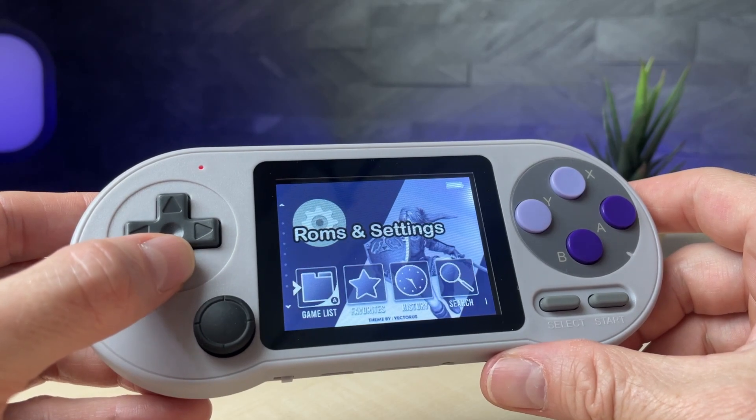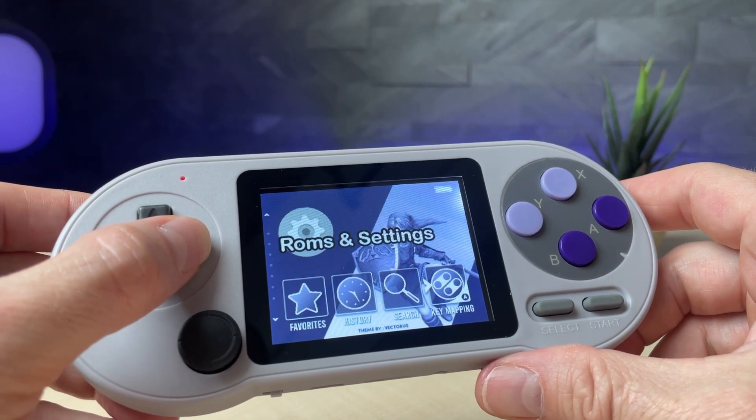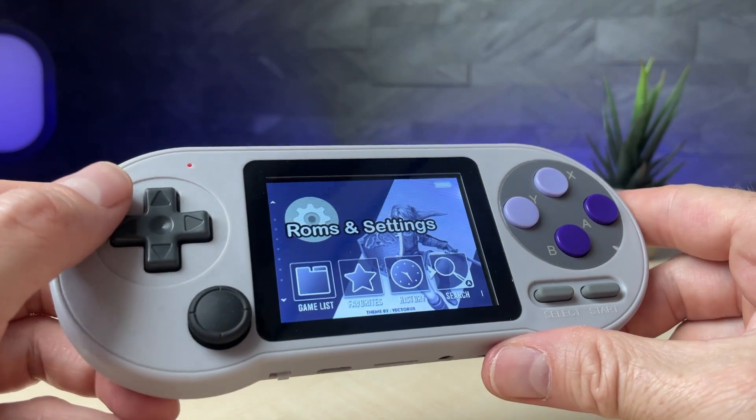The menu hasn't changed much except for the skin — now everything is in this Purple Neo look, as the name of this bundle already suggested. Compared to the original image, this bundle comes with a few more games per system, plus the ported games that we're going to take a look at later.